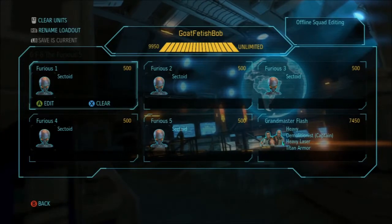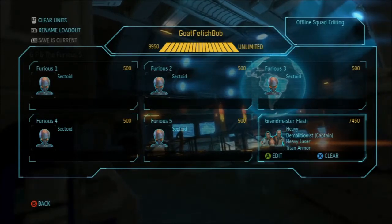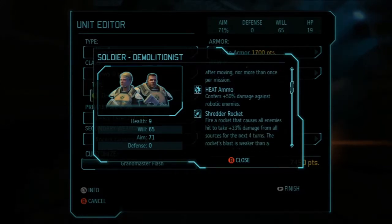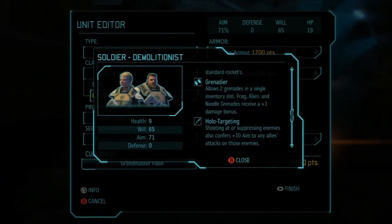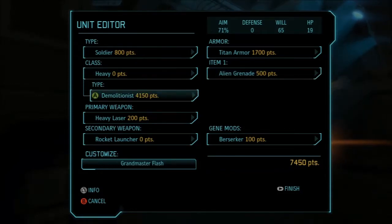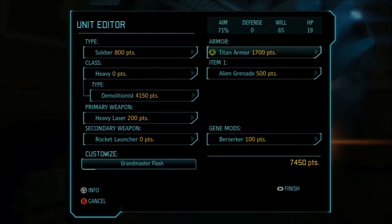They are part of Grandmaster Flash and the Furious Five. Grandmaster Flash is the central point to this team — he's a super soldier and my favorite heavy demolitionist. He's got fire rocket, heat ammo, decent against robotic enemies, shredder rockets, grenadier, and holo targeting. Holo targeting will help the sectoids, and the fact he's got two rockets and two grenades means he rarely needs to reload. He's got three shots in his heavy laser and four explosives, so he can get decent position behind full cover in his Titan armor and just rain down explosives.